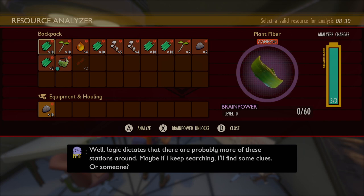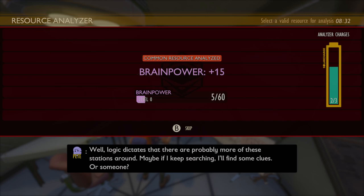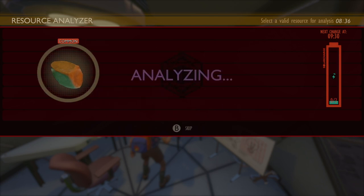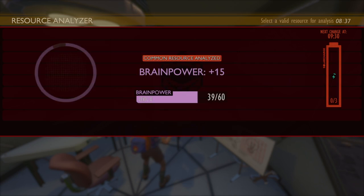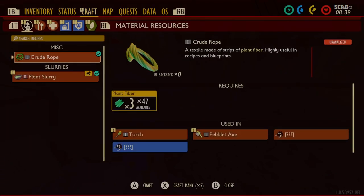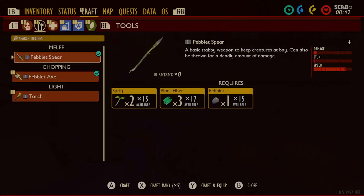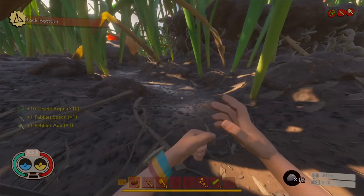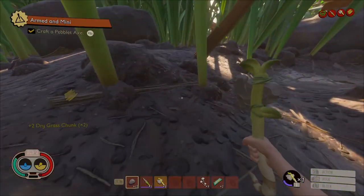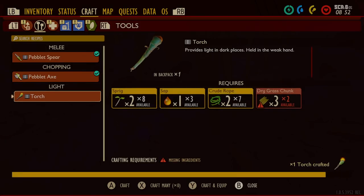Hopping over to the resource analyzer — make sure you are analyzing everything. We are going to start with grass so we can unlock the crew rope. We also want to do sap so we can make a torch, and rocks. The rocks will unlock our first tools, which we will craft now. We need crew rope first. The rope can also be analyzed — crafting ten. Then we will make a spear and an axe, and we are going to use the axe right away to gather some dried grass so we can craft the torch.